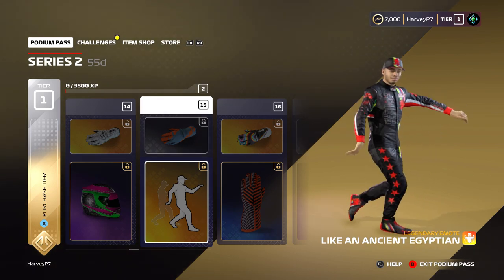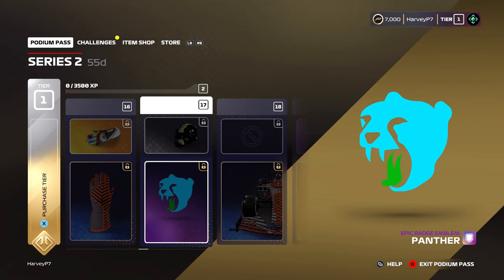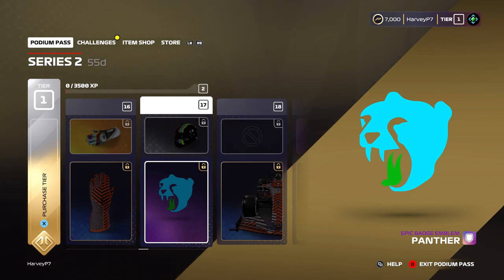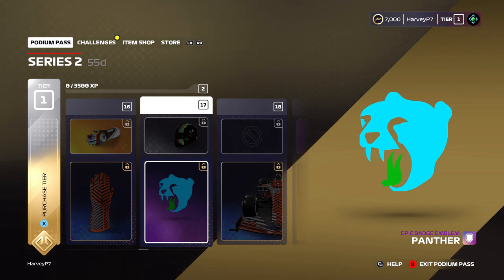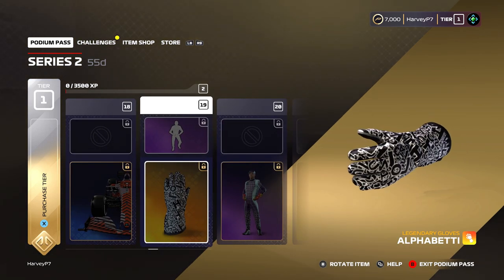A bit further along we've got the Wii Racers 1 gloves, and then a panther logo design which we could maybe use for a Jaguar livery — I know it's not a jaguar but it's kind of similar. I think later this week I'm going to do a Jaguar livery idea for F1 2020 My Team, because I know you've all been enjoying the last few ones — I've done a Porsche, Aston Martin, and most recently the Alpine F1 Team. The next one will probably be Jaguar, just the normal Formula One version rather than the Formula E version.